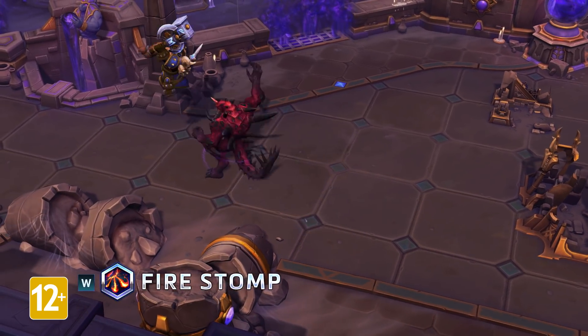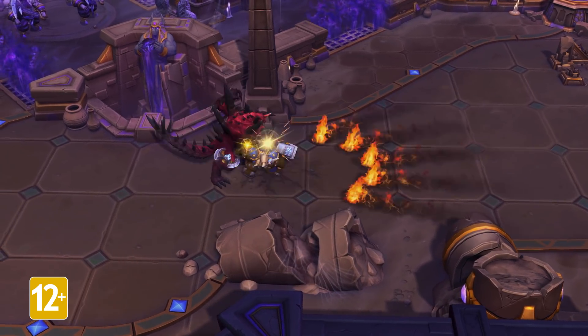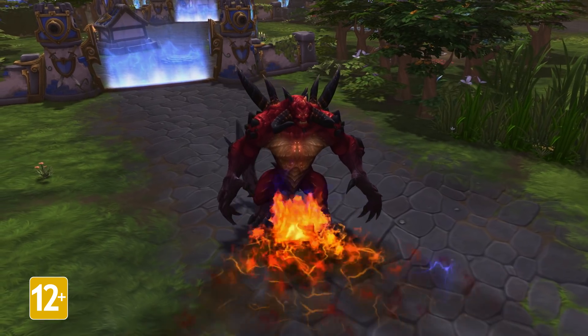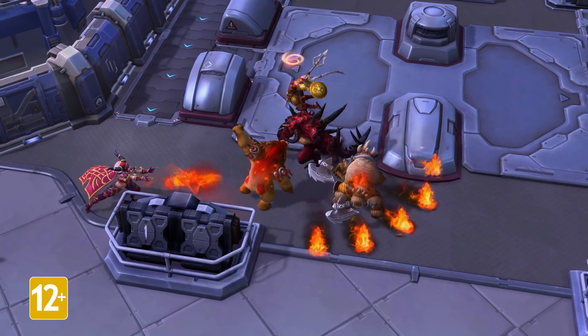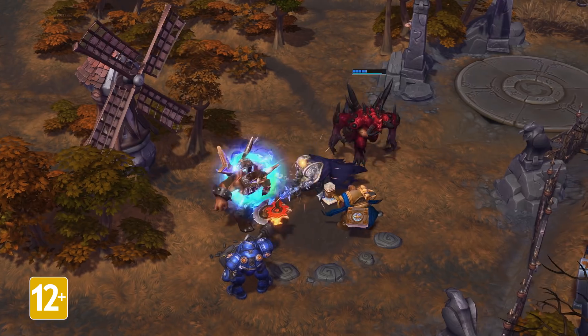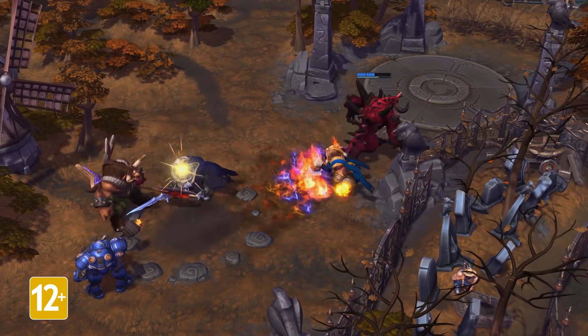Diablo's Fire Stomp is now a cone-shaped skill shot, giving players more control over when and how it is used. When cast, multiple fireballs burst from Diablo, and each can damage a single target like a shotgun, piercing through them. On their return to him, his flames deal triple damage for some extra punch. On top of that, Diablo heals for a percentage of the damage dealt to enemy heroes.